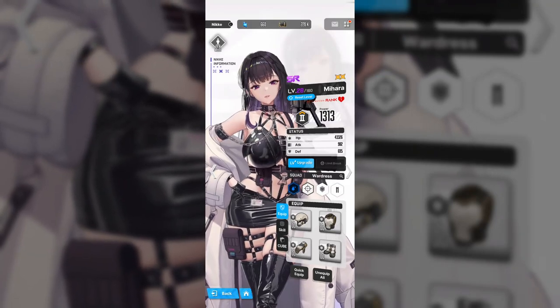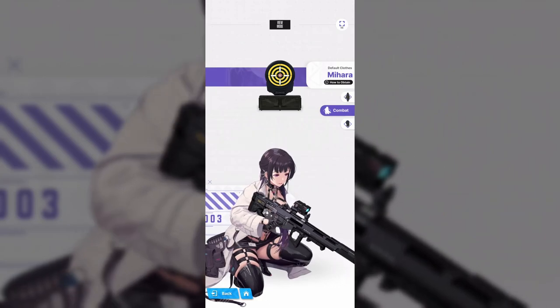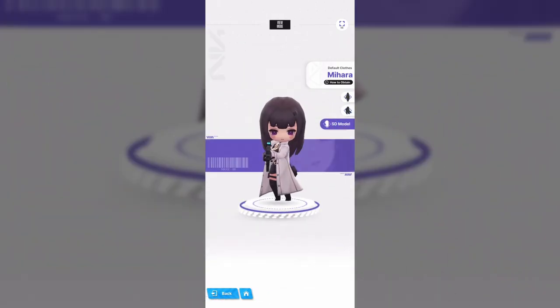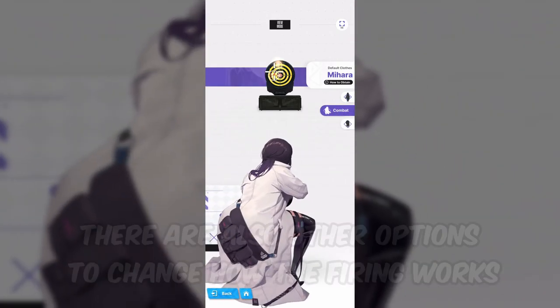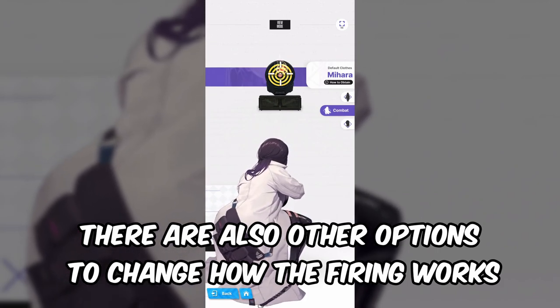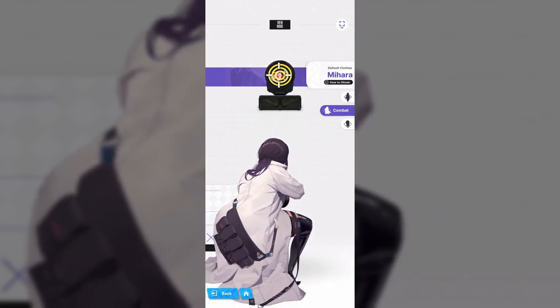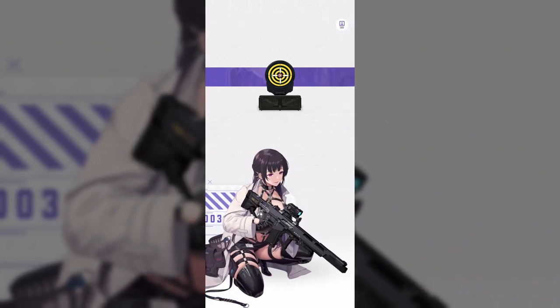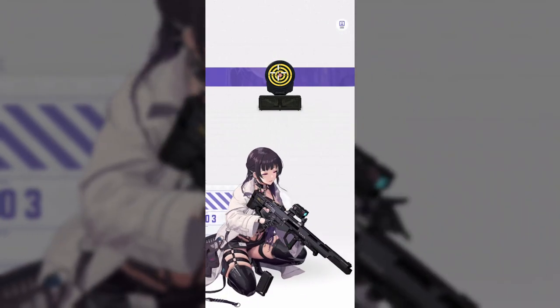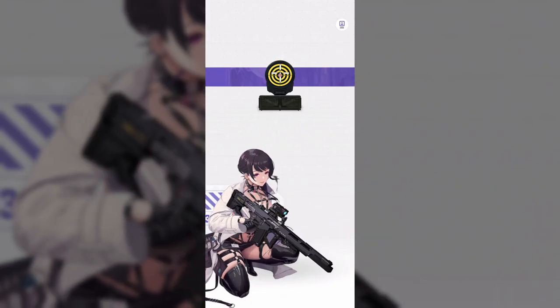Next up, how does the gameplay work in Nikke? Nikke is mainly built for a one-handed mobile phone gameplay experience, but depending on the weapon type your character uses, you will either tap and hold to shoot, or tap and hold to aim and shoot by letting go. There are a lot of options to help you play, like the auto-fire system and aim assist. It is pretty simple to get the hang of — actually one of the more fun casual gameplay experiences I've had recently.